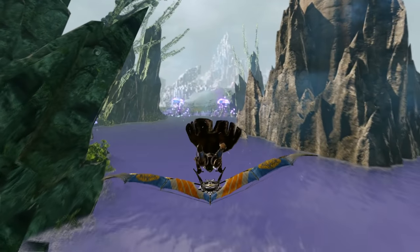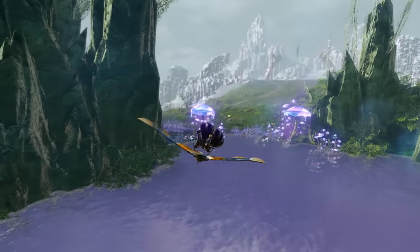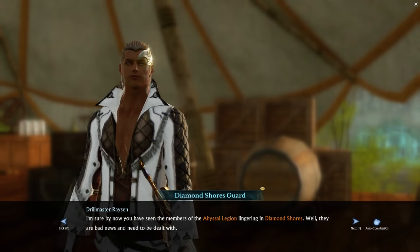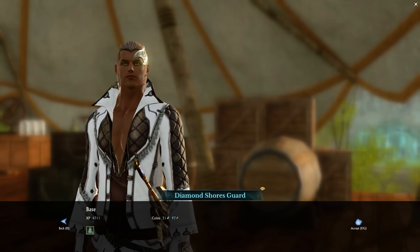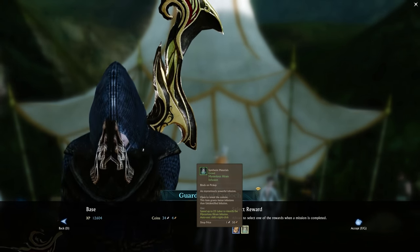The next way you're going to progress at end game is through upgrading your gear, and here we need to talk about the part of Archeage Unchained that quite frankly sucks — the daily quests. The most important daily quests are the Haram dailies, which reward you with infusions to upgrade your gear and awakening scrolls to progress your gear to the next tier once that piece of gear has maximum experience infused into it.